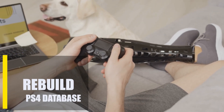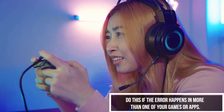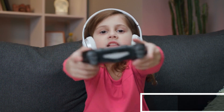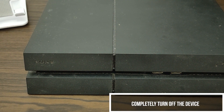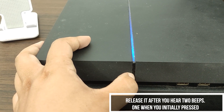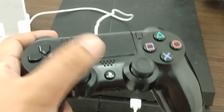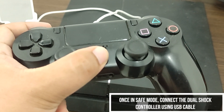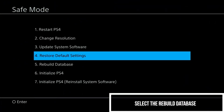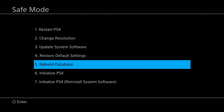Next, rebuild the PS4 database. If you keep getting the error, you can try to fix it by rebuilding the system database on your PS4. To rebuild the database, you have to switch to safe mode. You must do this if the error happens in more than one of your games or apps. Turn off the PS4 completely. When the device is off, press and hold the power button. Release it after you've heard two beeps — one when you initially press, and another about seven seconds later. Once the PS4 boots into safe mode, connect a DualShock 4 controller to your PS4 with a USB cable and press the PS button. Select the option rebuild database. Wait for the process to complete, then restart the PS4.